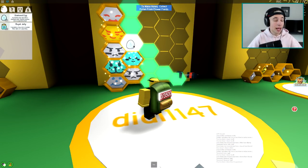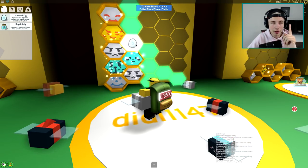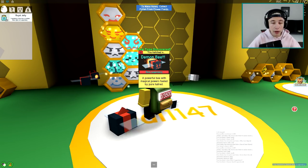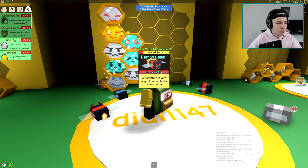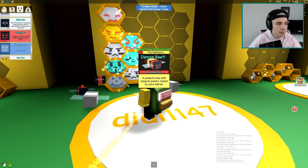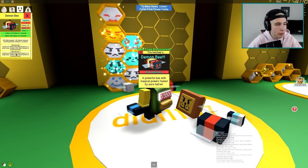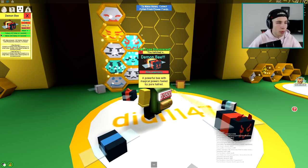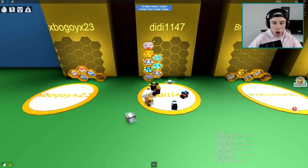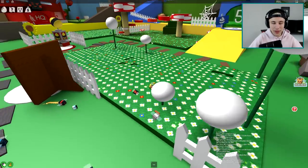Diamond egg, wish me luck - three, two, one! We got a demon bee! A red legendary - a powerful bee with magical powers fueled by pure hatred. He's got red bomb and red bomb plus, and this just gathers a bunch of pollen in a large area. Our army of bees is getting huge - we literally move out with a full unit. We've got eight bees now!